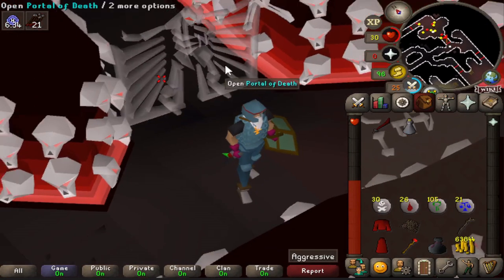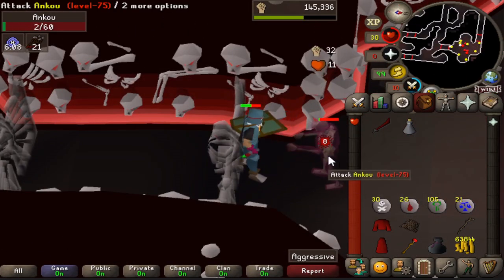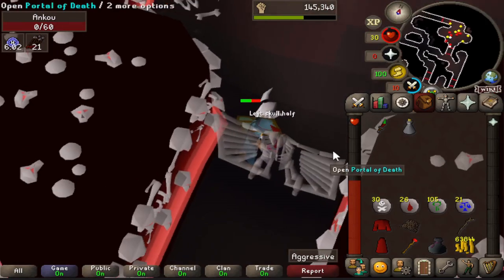Dragon dagger (p+) - it's finally poisoned! This has a 25% chance of poisoning when it deals damage. Let me do a little test here - yep, see that? Four damage from poison. This is awesome.